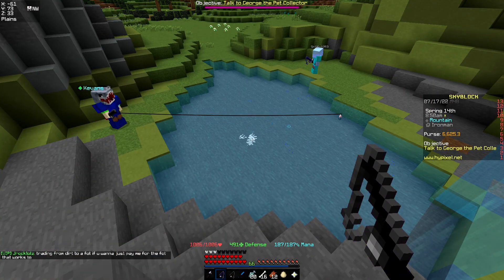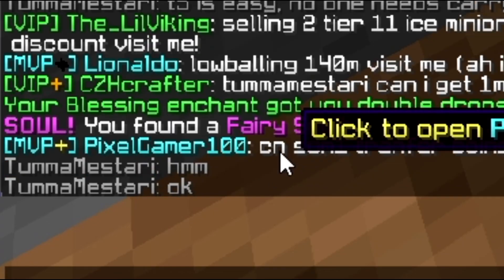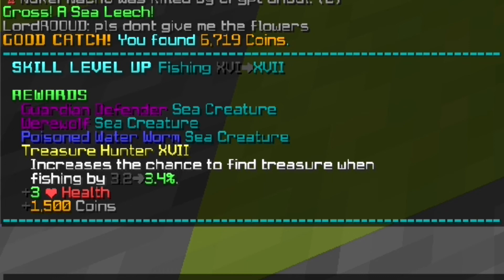We got a fairy soul. We made an enchanted egg — yay! Got another fairy soul, let's go! Fishing level 17.